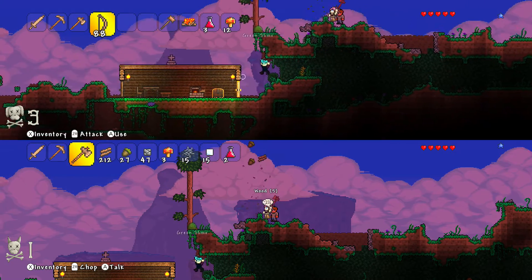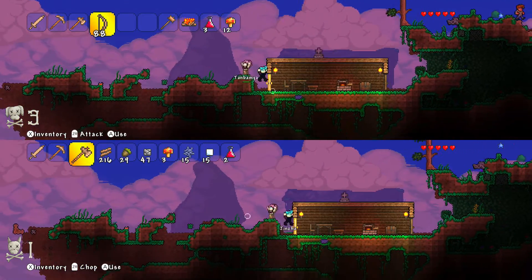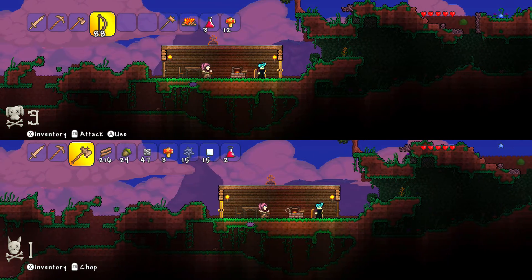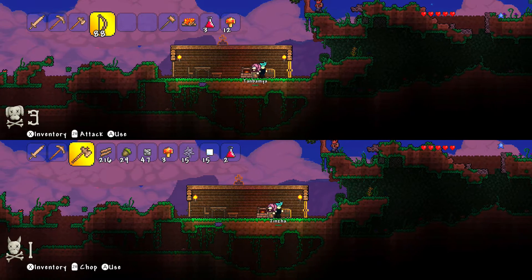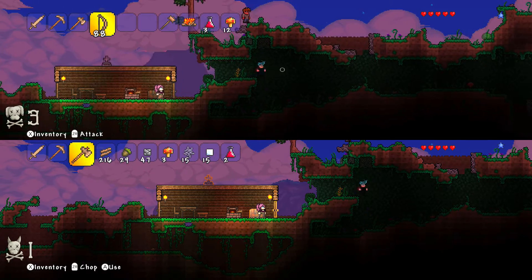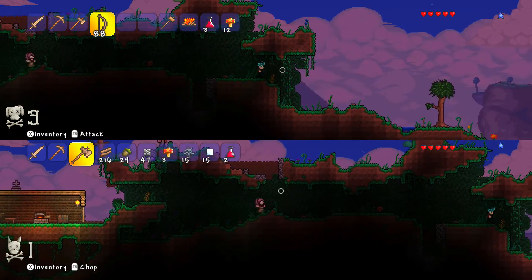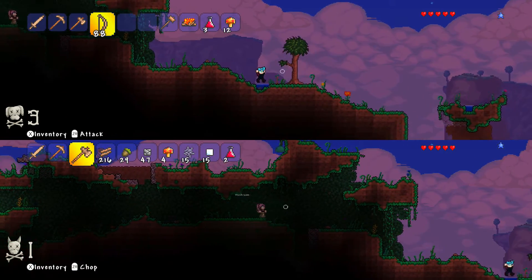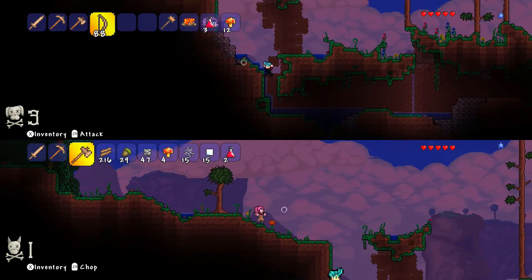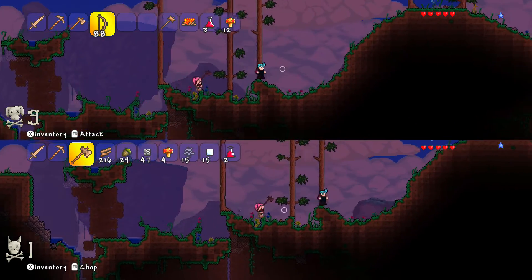It's getting dark now. What do you want to do? Do you want to go digging down for ore and try and find some caves, or do you want to go explore the surface? Explore the surface. We'll go to the right and have a look and see. We might find some chests in the little cave bits. Be on the lookout for copper in the ground as we're walking around because we do need a lot more.